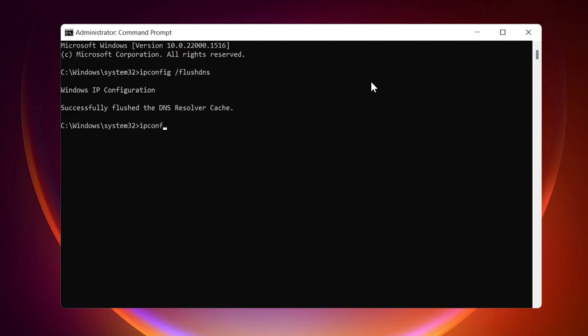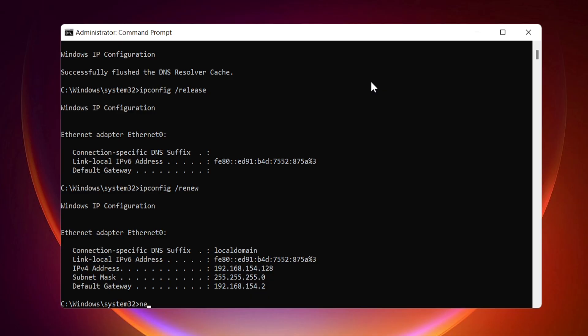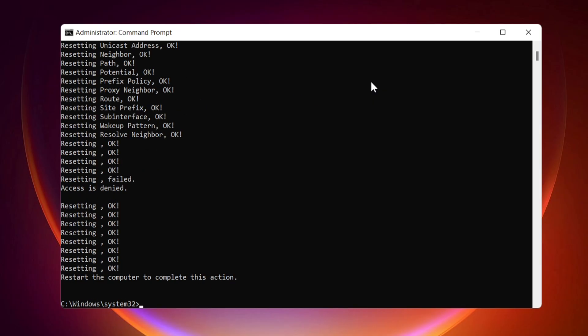ipconfig /release. ipconfig /renew. netsh winsock reset. netsh int ip reset. netsh interface IPv4 reset. netsh interface TCP reset.